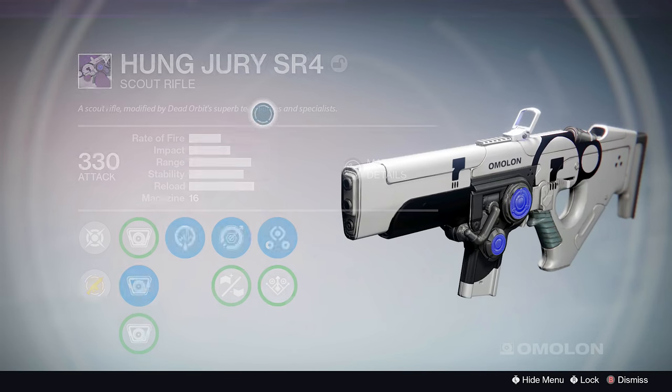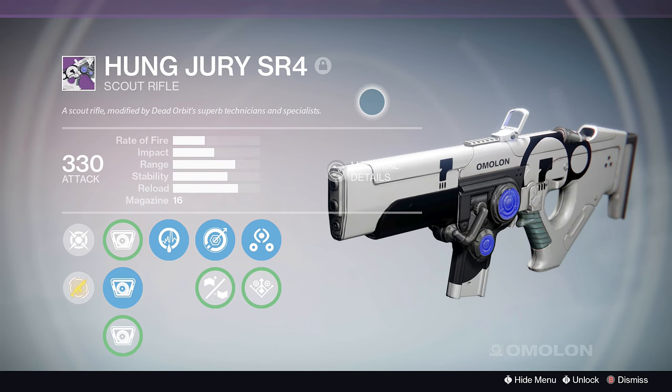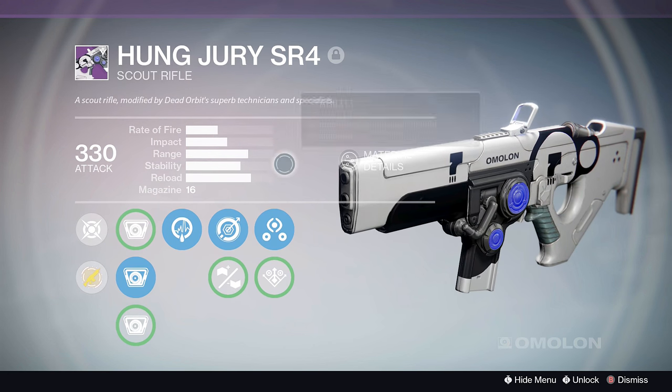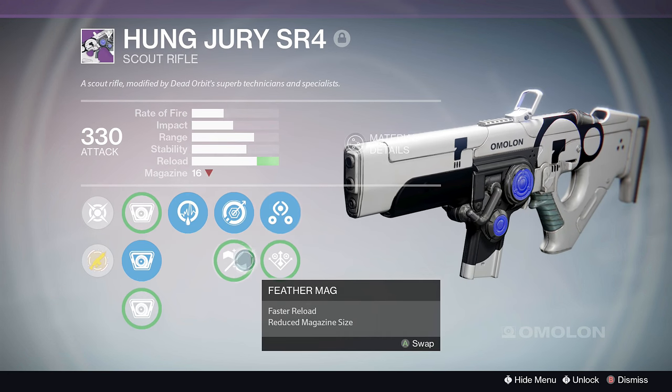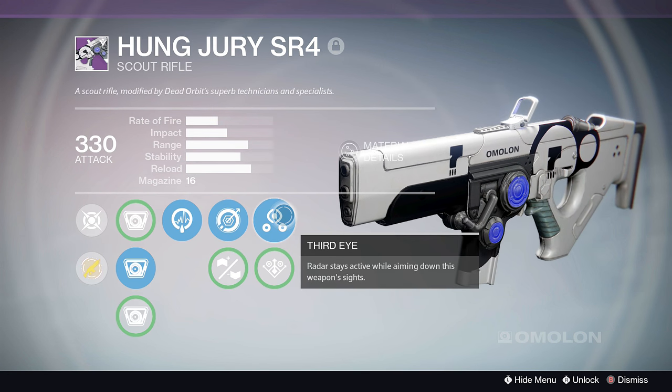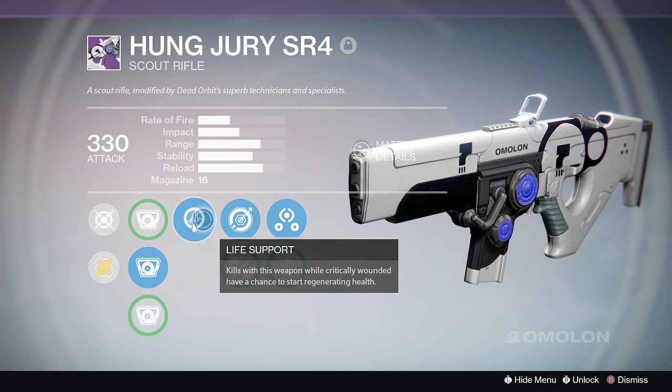Number 2: the Hung Jury SR4. This weapon is of the medium impact, medium fire rate archetype. It can be obtained from the Dead Orbit vendor or via Dead Orbit packages. It boasts the second highest base stability stat of any scout rifle, the highest being one of its analogs — the Tuonella SR4, sold by the Gunsmith.